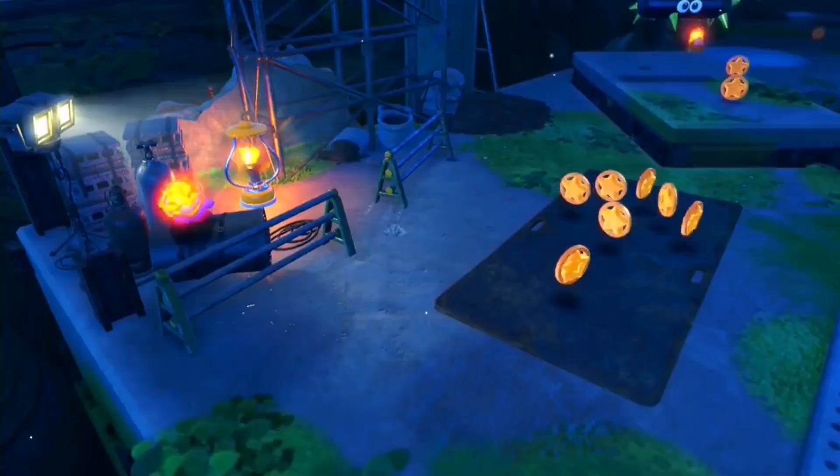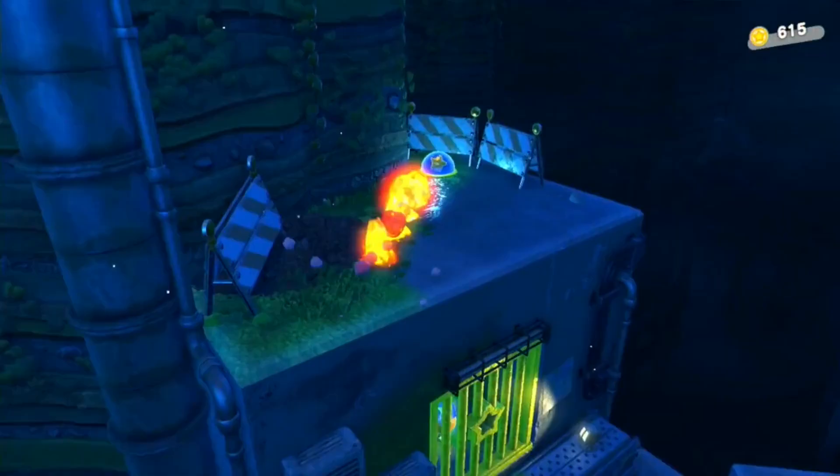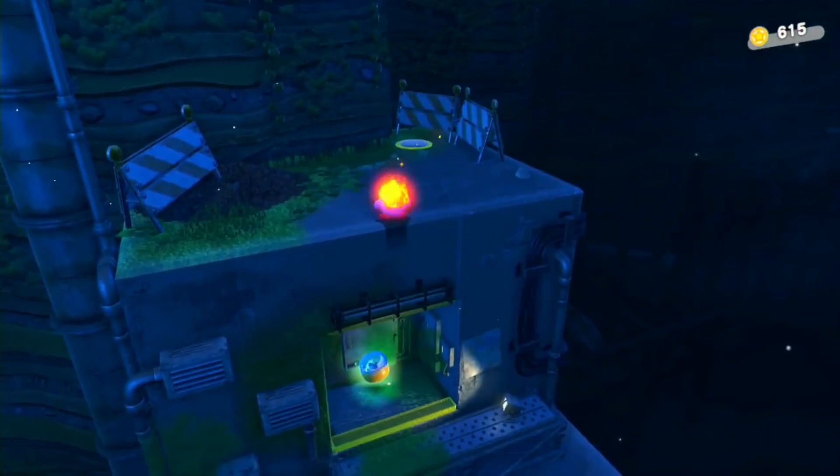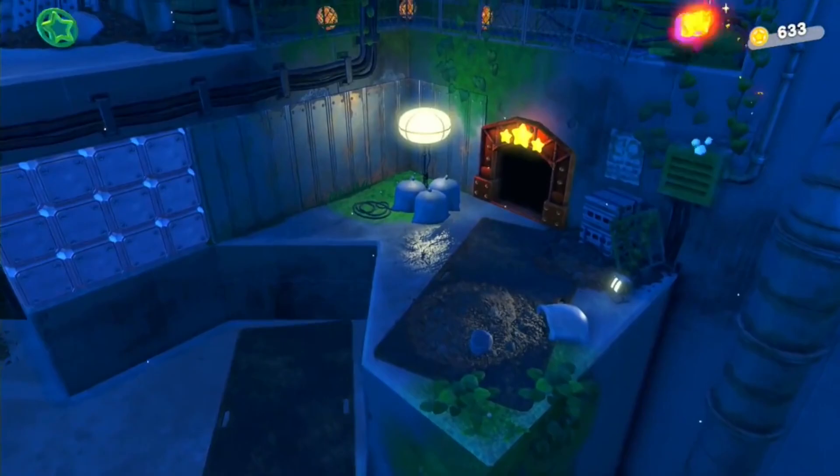Go through the door and light the lantern to the left. The third lantern is near this cage — no Waddle Dee in the cage, just a gotcha. The last lantern is on this chunk surrounded by Gordos. Don't go in the door just yet — climb to the top and hit the bomb block to free the next Waddle Dee.